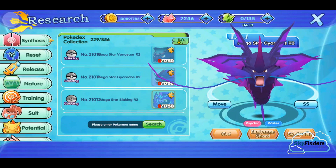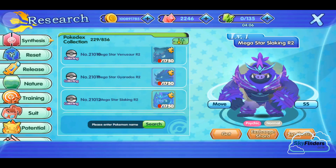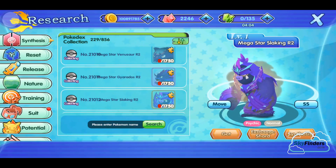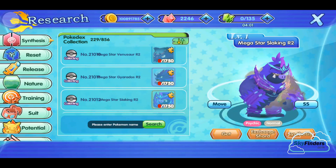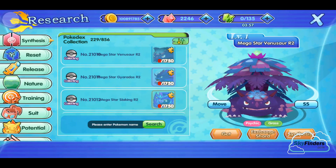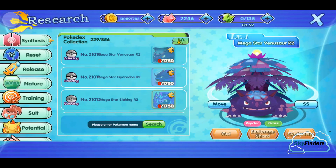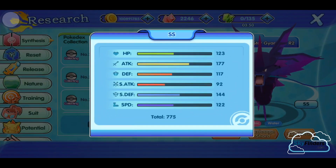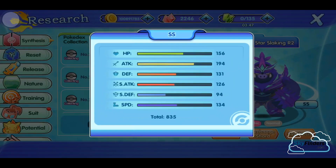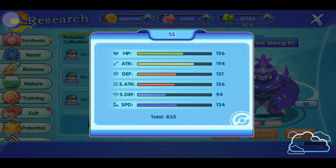Next is Mega Star Slocking R2 - this is the star event Pokémon. So these three new Pokémon have been launched in Monster. The power is 700, this power is 775, and this power is 835. Slocking is too powerful compared to the other two.